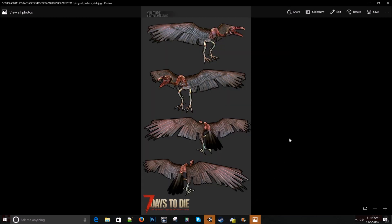This guy right here — this is the vulture that's going to replace the bee. We've got the model done, it still needs to be rigged and animated, but it's coming. I think it looks pretty good — a half-rotten zombie vulture. This thing's been dead a while obviously but it's still got a few feathers. I was looking up vultures and they have up to a three-meter wingspan — about eight and a half to nine feet — so it's pretty big.